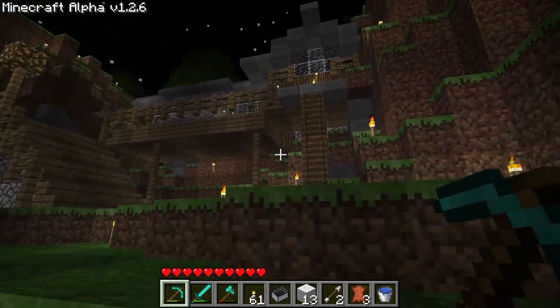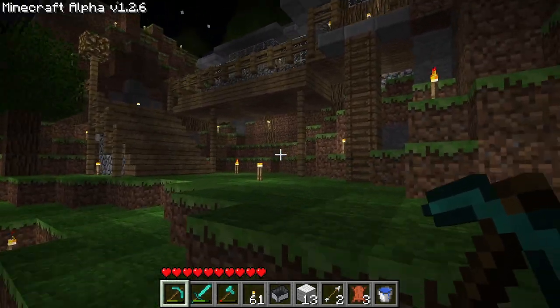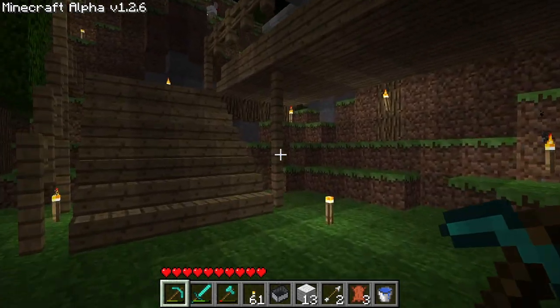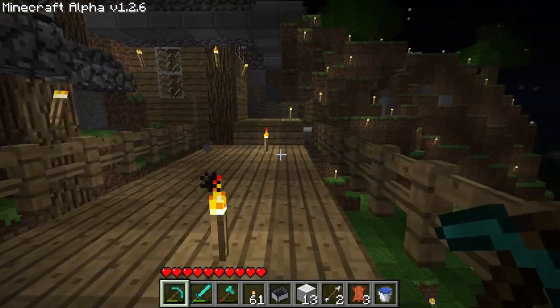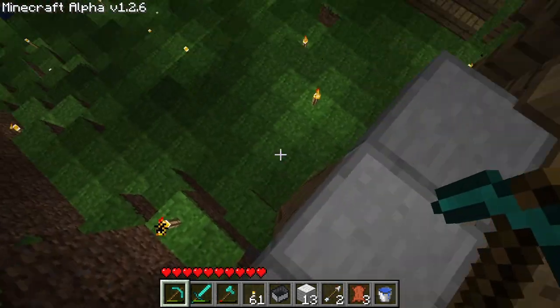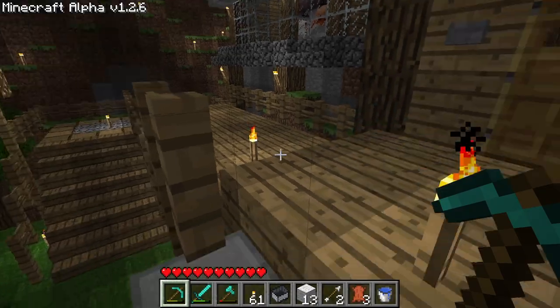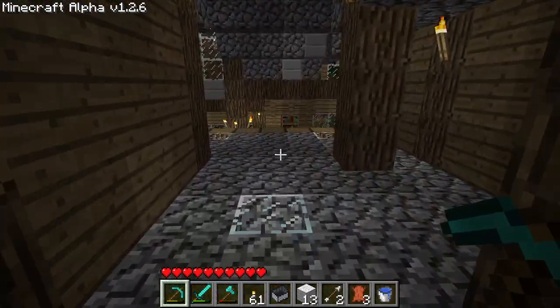Originally it was just this here, and I don't know, it looked kind of dinky. So I wanted to add on a little porch. There's a little platform here — you can walk up. I'll probably still use the ladder for jumping down, but actually I think it might be faster that way than climbing up, because climbing is pretty slow.